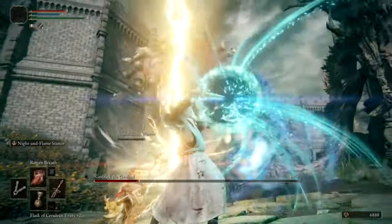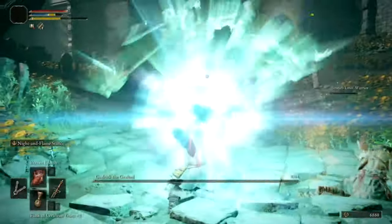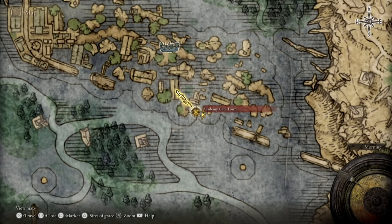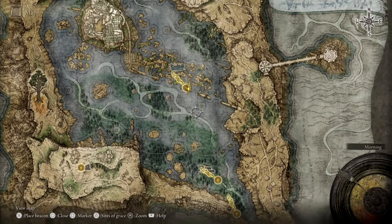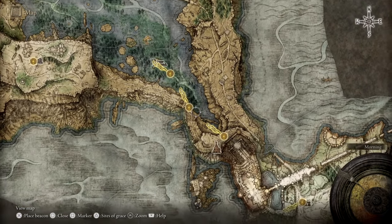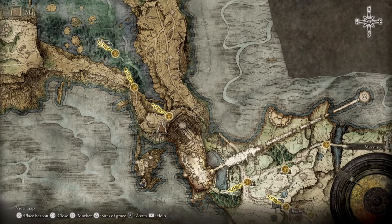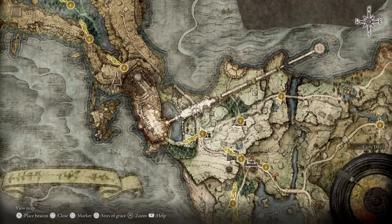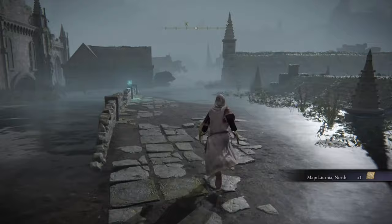So let's prepare to ride across the land, kicking up sand, tell Melina we ain't got time to bleed, and get after it. Our story begins in Liurnia of the Lakes at the Point of Lost Grace situated within the Academy Gate Town, and as you can see from the map footage, this location can be reached within minutes after unlocking your Spirit Steed Torrent. This area is around 2,100 meters past Storm Hill, and is accessed by heading through the woods to the right and utilizing an alternate route around Stormveil Castle so you don't have to go through the boss.